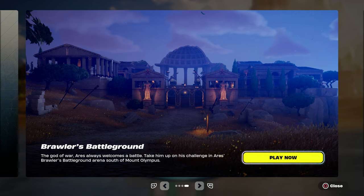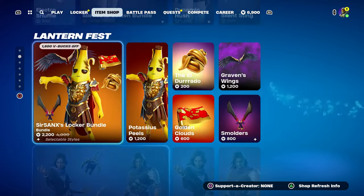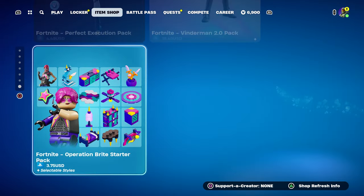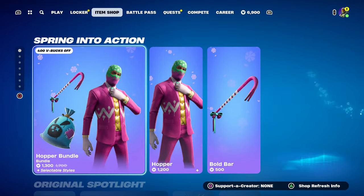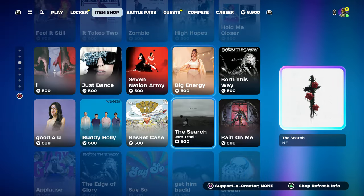Just want to let you guys know, you could try to get it for free, but you're gonna have to face Midas. I'm gonna show you his location so you can get his mystic weapon. Don't forget to hit the like on the video, subscribe to my YouTube channel, and hit that bell notification. I do appreciate that, but let's get started.